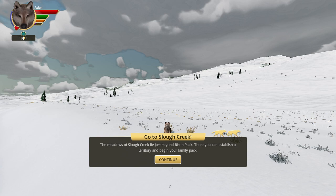The meadows of Slough Creek lie just beyond Bison Peak. There you can establish a territory and begin your family pack. In real life they are just right over this mountain range, so it's pretty accurate the direction you go. We actually did an episode on that at one point where we looked at the real world in Google Maps. So let's go ahead and let them cross over.